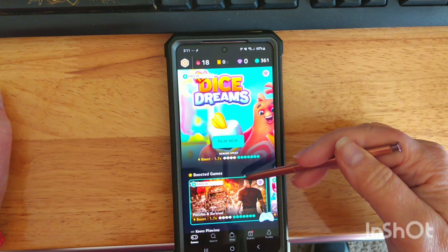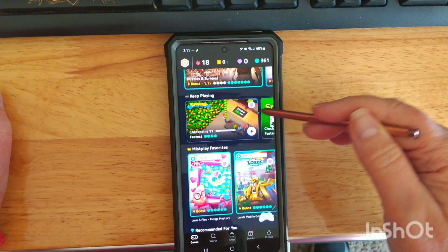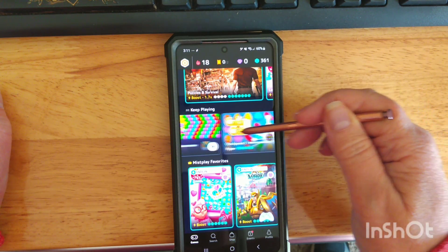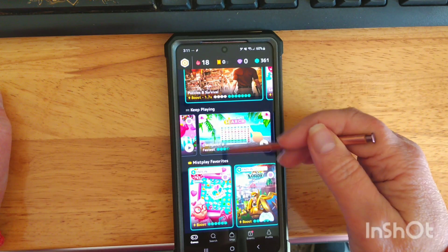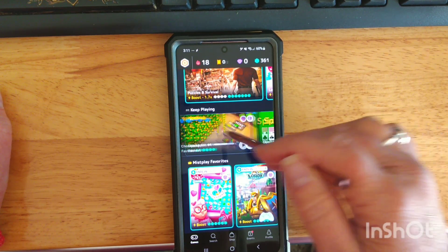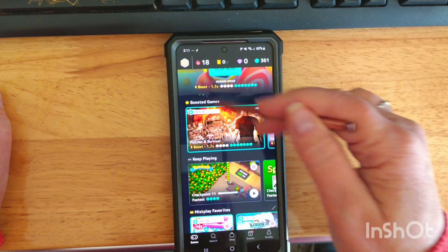I confess, I play a lot of different apps and games on my phone, and I've seen these ads for an app called Mistplay. So I finally decided to give it a try, and it actually worked. I have a friend code down below in the details, and if you use that friend code, you'll get your starter 50 coins — they call them units — towards gift cards.